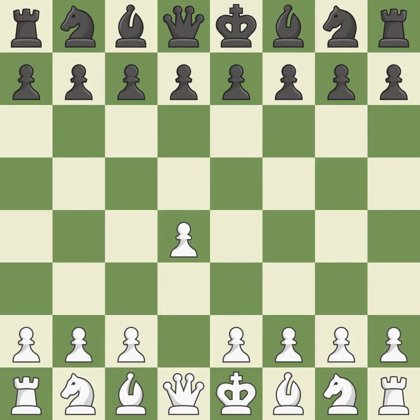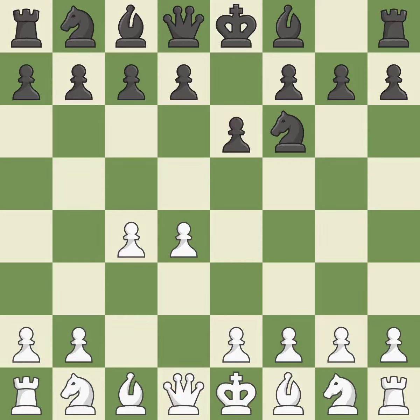Opening with the Queen's Pawn. The Indian game begins by controlling the important e4 square with the knight, rather than a pawn. By taking control of the crucial d5 square and creating space on which the knight can move to c3 without obstructing the c-pawn, the move c4 helps to create a strong center. The move e6 creates a line for the dark-squared bishop, sets up a rapid castle, and prepares to push a pawn to d5 and recover the piece if it is taken.